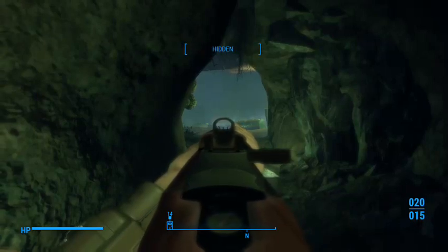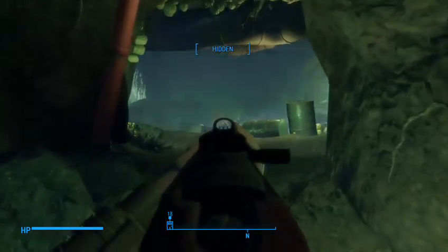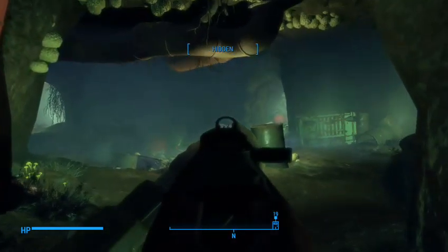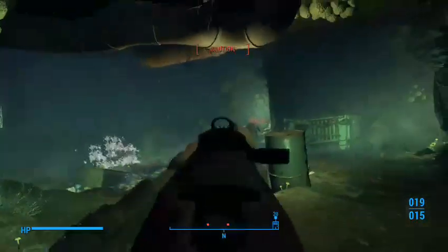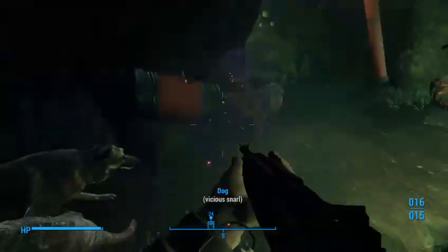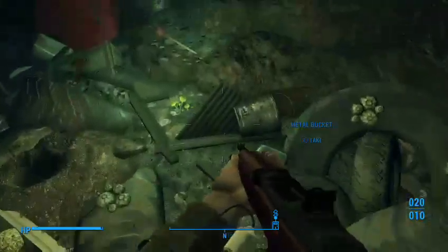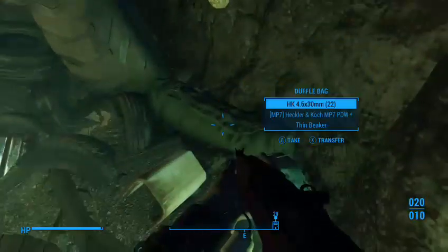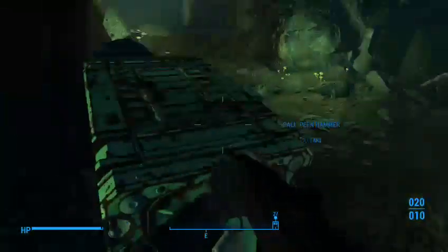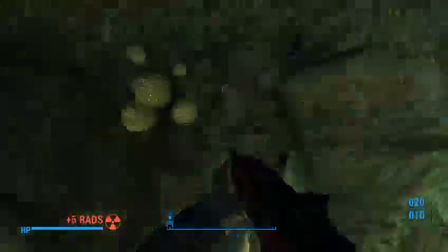This is a mole rat den. Mole rats are a mixture of a mole and a rat — mutated by radiation, a little bigger than normal. They like to live in these little glowing caves and are completely annoying. They tunnel underground and sometimes get stuck down there. They're usually wherever there's radiation, they're extremely aggressive, and they can catch you and your companions in a loop — they'll just beat the crap out of them in a corner until they die.